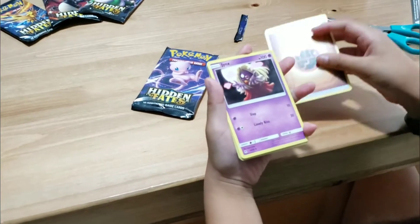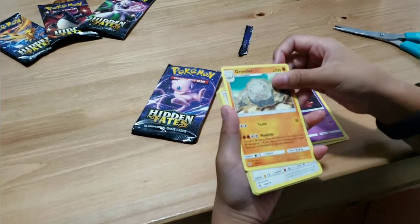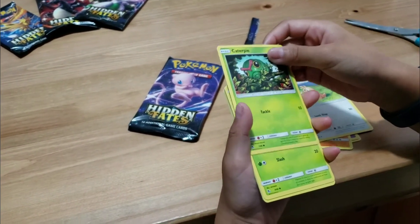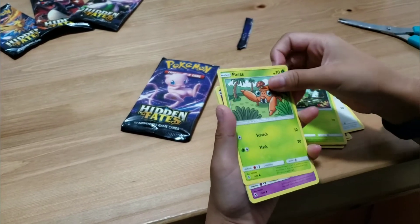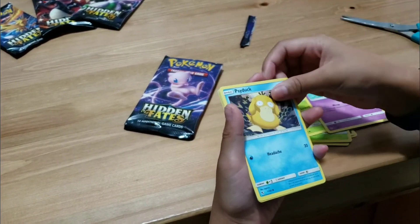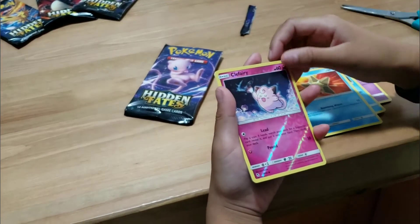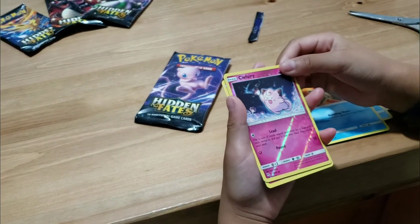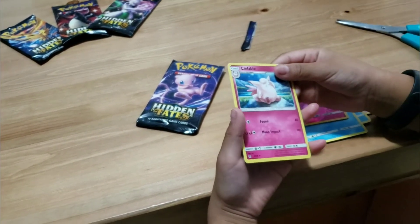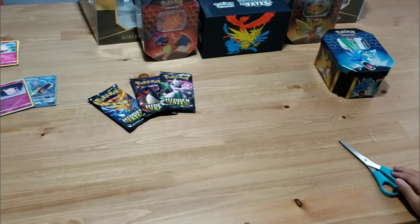We have an energy card. We have another Jynx — we have a lot of those. We have a Graveler. We have a Farfetch'd. We have a Caterpie. We have a Paras. We have an Ekans. We have another Psyduck. Another Staryu. And another shiny Clefairy. And a Clefable. Not bad — we got a Clefairy and a Clefable. Very cool.